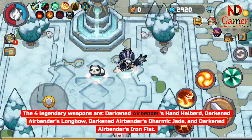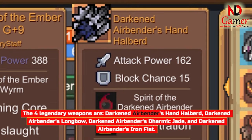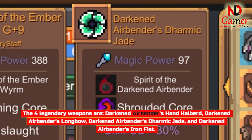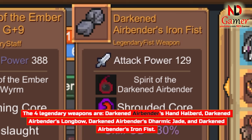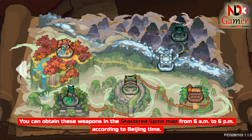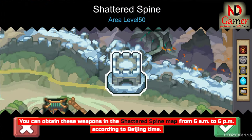The 4 legendary weapons are: Darkened Airbender's Hand Halberd, Darkened Airbender's Longbow, Darkened Airbender's Dharmic Jade, and Darkened Airbender's Iron Fist. You can obtain these weapons in the Shattered Spine map from 6am to 6pm according to Beijing time.